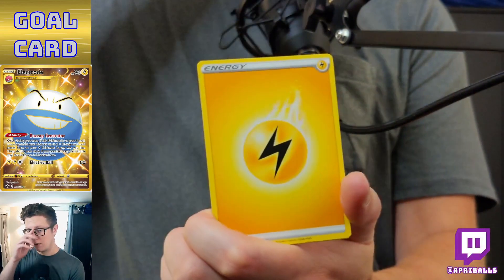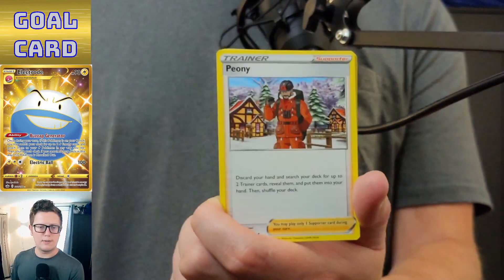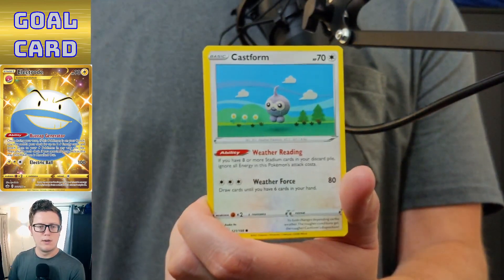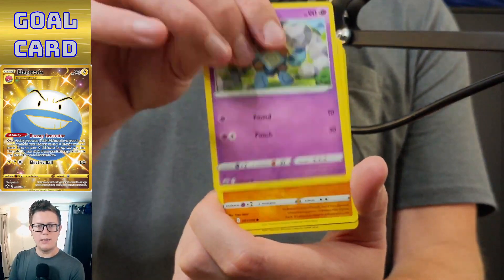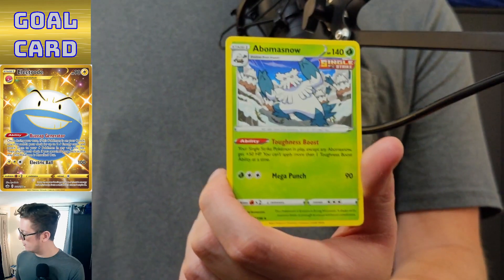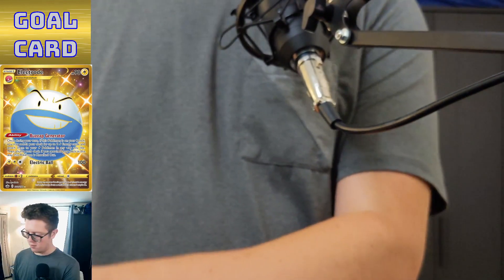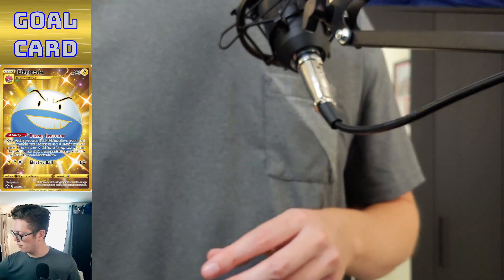Hattrem, Drizzile, Peony, Castform, Lileep, Golett, Clobbopus, reverse holo Slurpuff, and Abomasnow. Two more — oh, I'm just gonna throw all the cards everywhere.